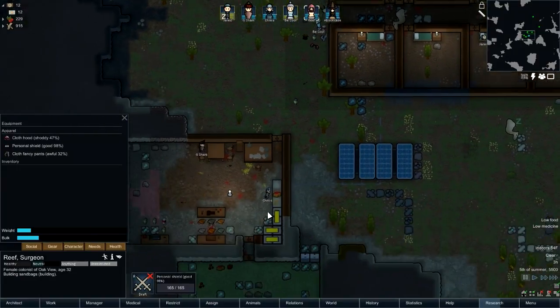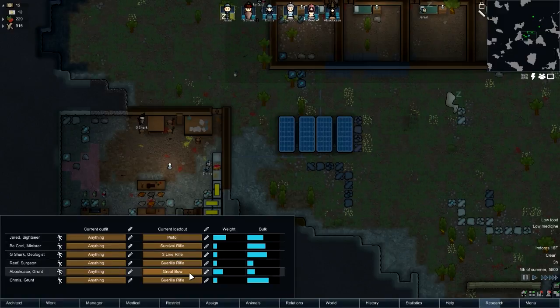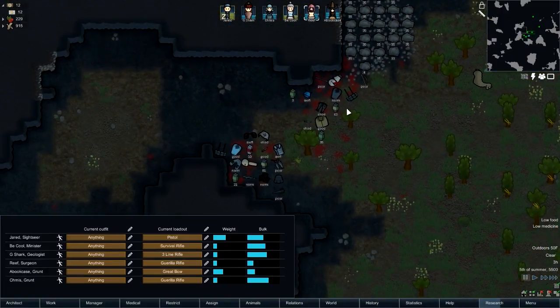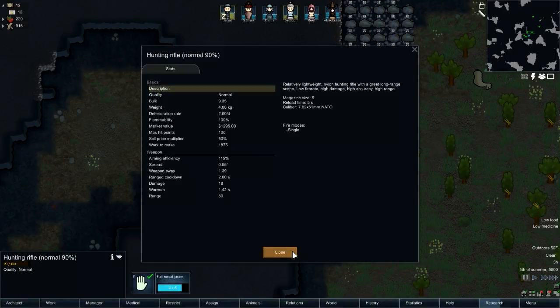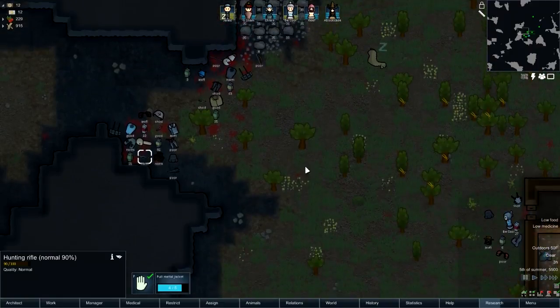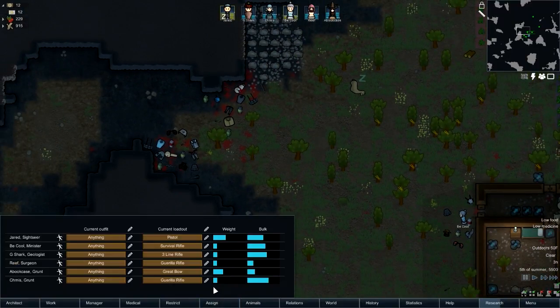Reef — I have a hunting rifle over here which, I believe, is basically the same as the survival rifle. But, you know, that will do for now.